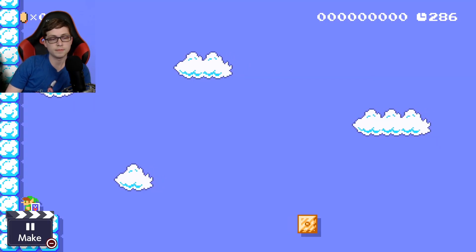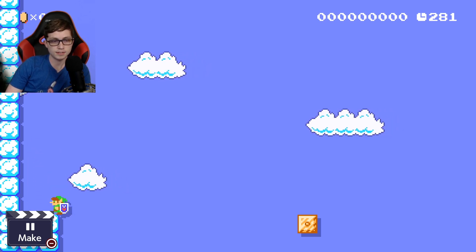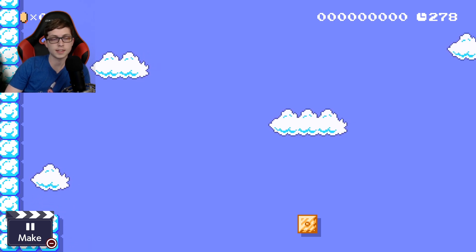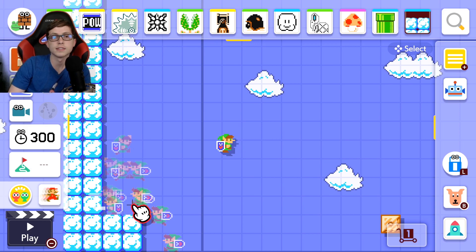Alright everyone, time for your Mario Maker 2 tip of the day. Did you know that with this Link costume, if you hold down and then hold run, he charges up and dashes like that? Now you may be wondering, is that any good? Well, I don't want to build something to test it, but it turns out it's actually slower than just running. You run at normal run speed, however the time it takes to charge up makes it much slower.